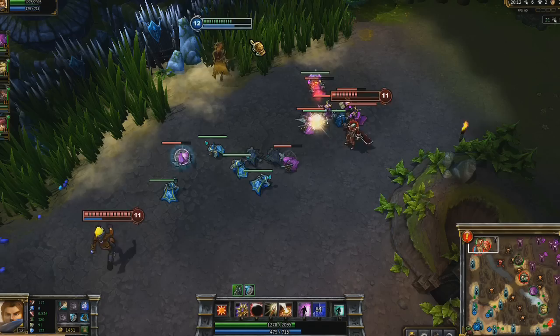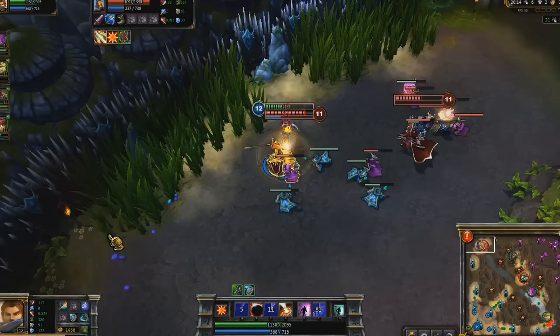While laning up top against Vladimir, I get ganked from behind by Ezreal. I calmly walk into the brush and line up Zenith Blade. With a projectile in the air, I activate Shield of Daybreak. Once I appear behind Ezreal, I stun him and walk away.